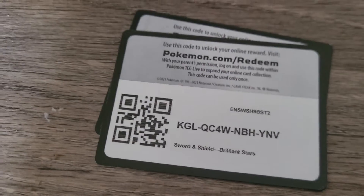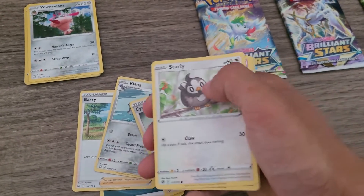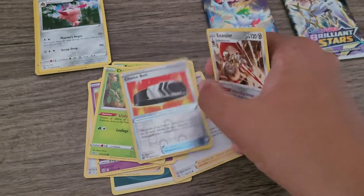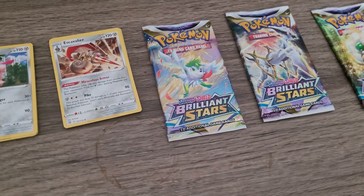Here we go. It's another white border, unfortunately, but that's okay. We have a Darkness-type energy, Barry, Klang, Cynthia's Ambition, Starly, Mienshao, Karrablast, Clefairy, Cherubi, a Reverse Holo Choice Belt, and a regular Escavalier. My, my — another Steel-type and we don't really get much from here.